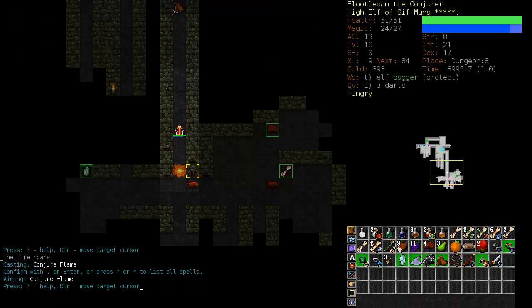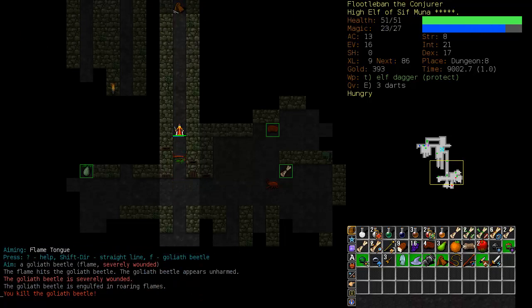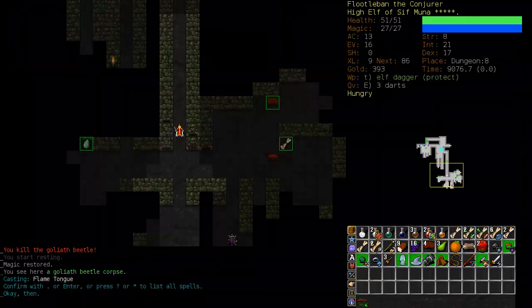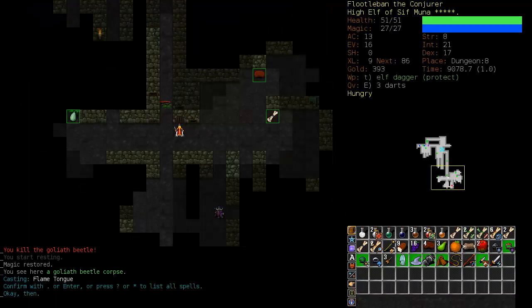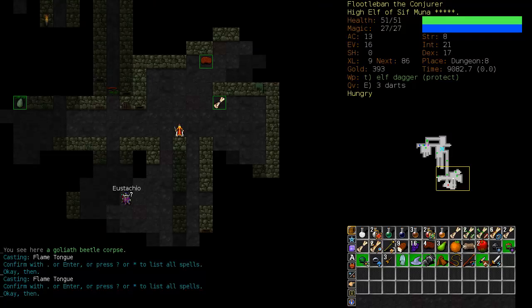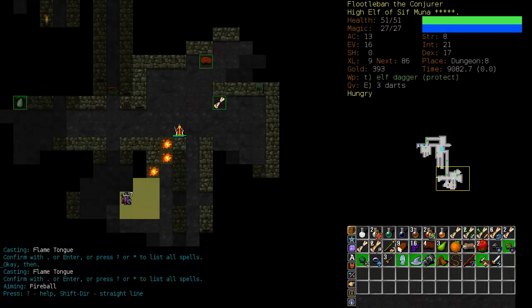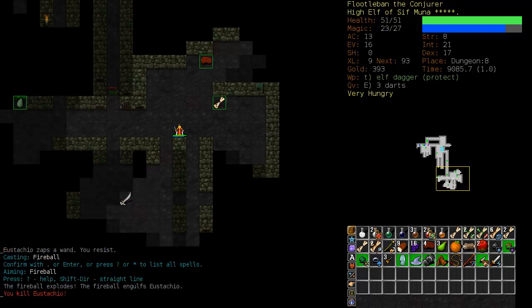We're going to conjure some flames and kill the Goliath Beetle. Fireball — how's Fireball? It's at 6%. We will turn off conjurations and start focusing on dodging. Stachio wandered off — there he is. Fireball costs 5 mana and we have 5 of them. It does cause quite a bit of noise but it's got good range. So we're going to hit him with a Fireball — and another one, and another one, and another one. There he goes.